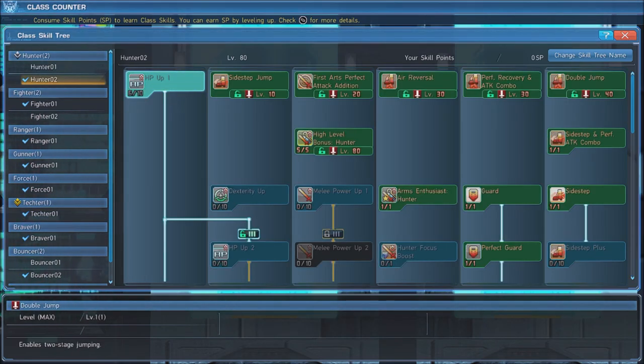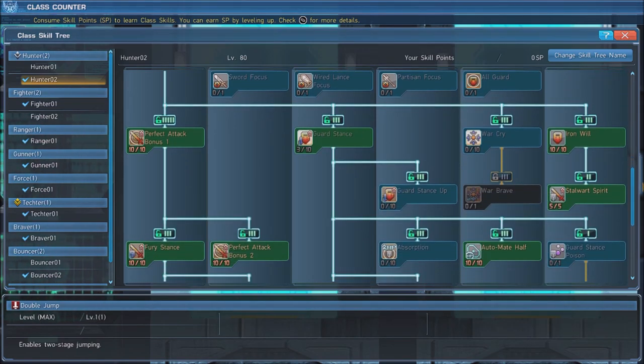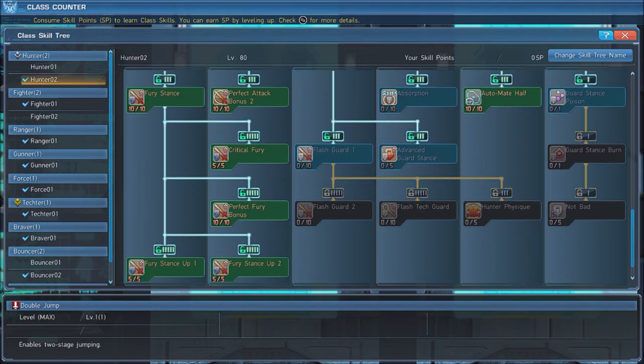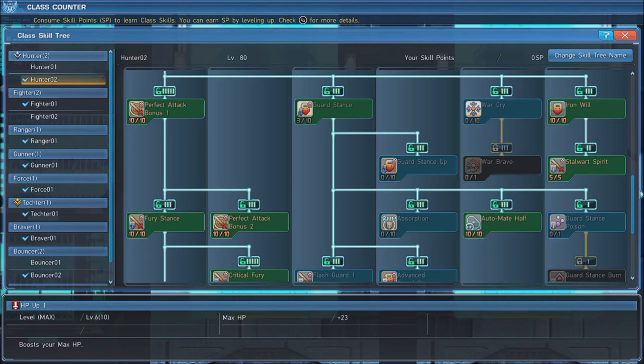We use the Standard Hunter subclass for this build. First, put 6 points into HP Up 1. When you reach level 80, be sure to max out High Level Bonus Hunter. Next, max out Perfect Attack Bonus 1 and 2. Fury Stance is an essential part of our build. Maxing out every component of Fury Stance will grant us a melee damage bonus, while also granting an increase in critical hit rate. Next, putting 3 points into Guard Stance will give us access to the skill Automate Half, which we will max out.